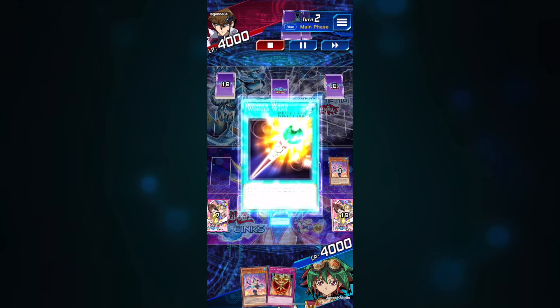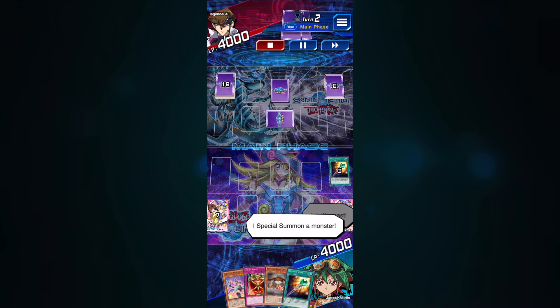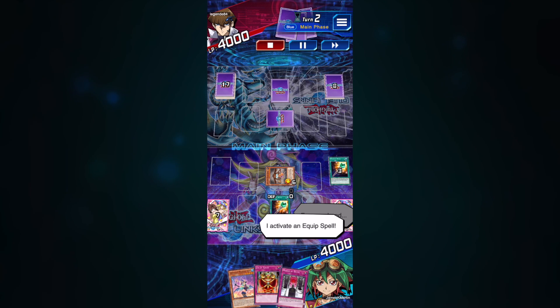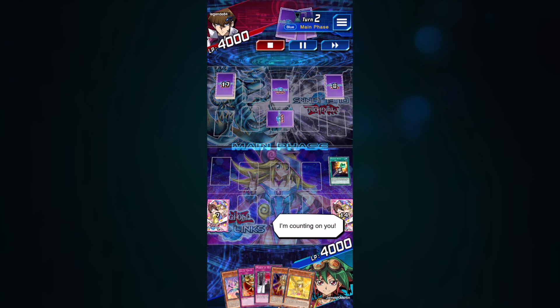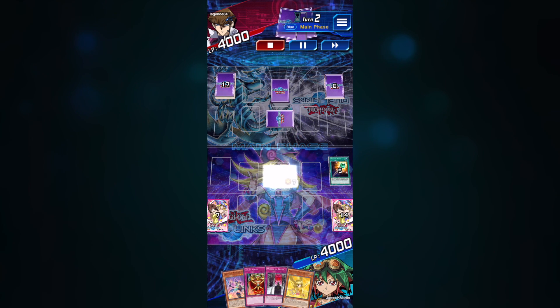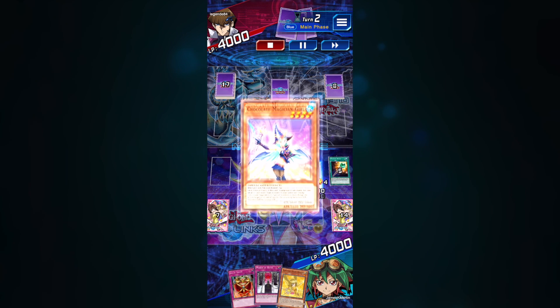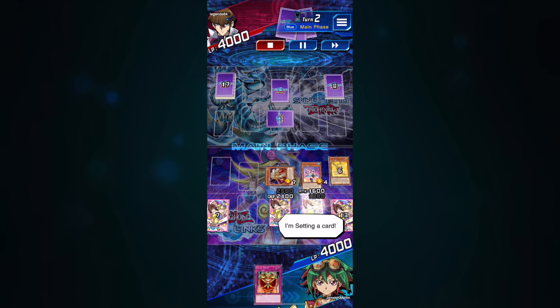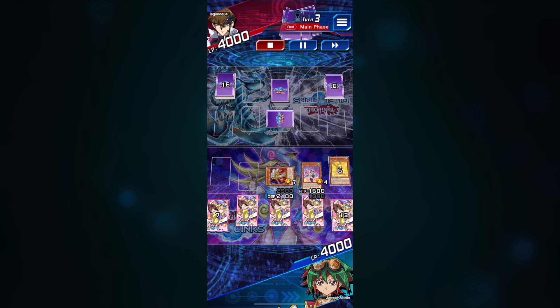When going into a match, think about the long-term strategy — not just getting monsters on the field to defend yourself or spell and trap cards in your zones, but what's the end game? I use a spellcaster deck and my overall goal is to fusion summon my ace monster Quintet Magician, because that's usually my best way of winning. My deck is specifically constructed around drawing as many cards as I can, sending them to the graveyard, and eventually banishing the five spellcasters needed from my field or graveyard to make that fusion summon. Every card I place serves the sole purpose of adding more spellcasters to the field or graveyard.